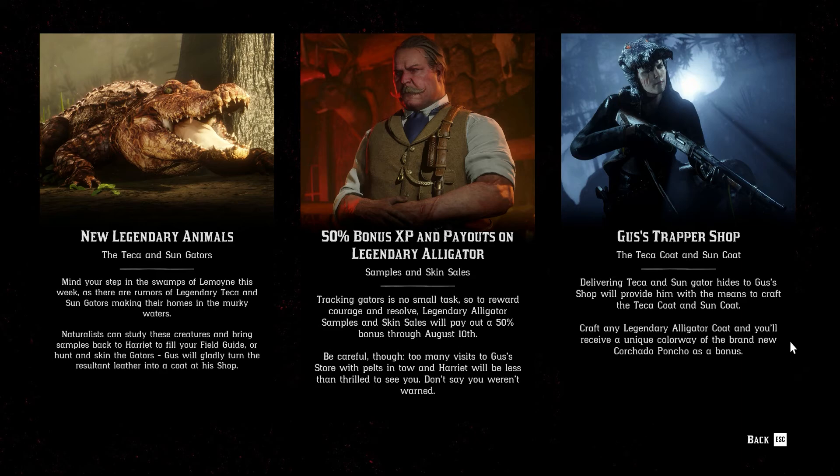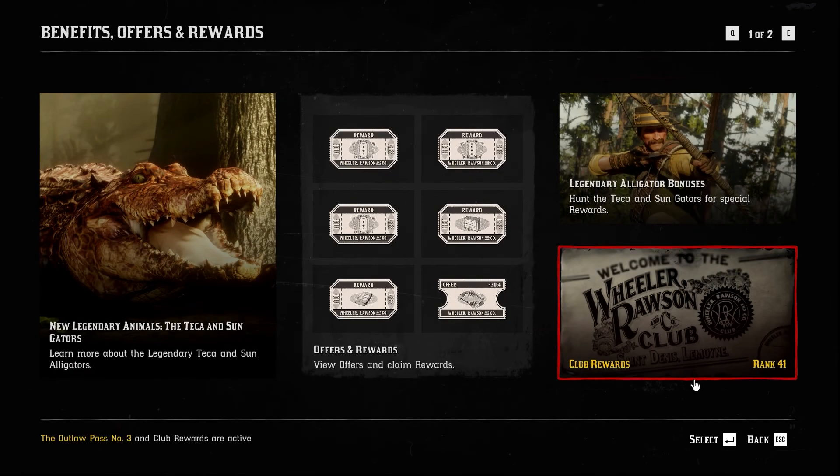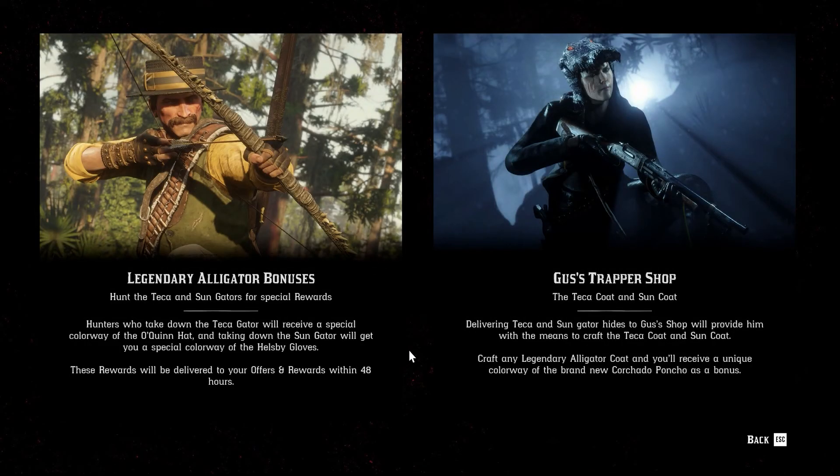You'll also receive a new colorway of the brand new Corchado Poncho as a bonus. There are a couple of other bonuses if you hunt the Legendary Alligators: you will get a special colorway of the Okwin Hat for taking down the Sun Gator, a special colorway of the Hellsby Gloves for the Sun Gator, and the colorway of the Okwin Hat for the Tikka Gator. Those rewards will be sent to you within 48 hours. At Gus's Trapper Shop, the coats become available once you bring him the animals.